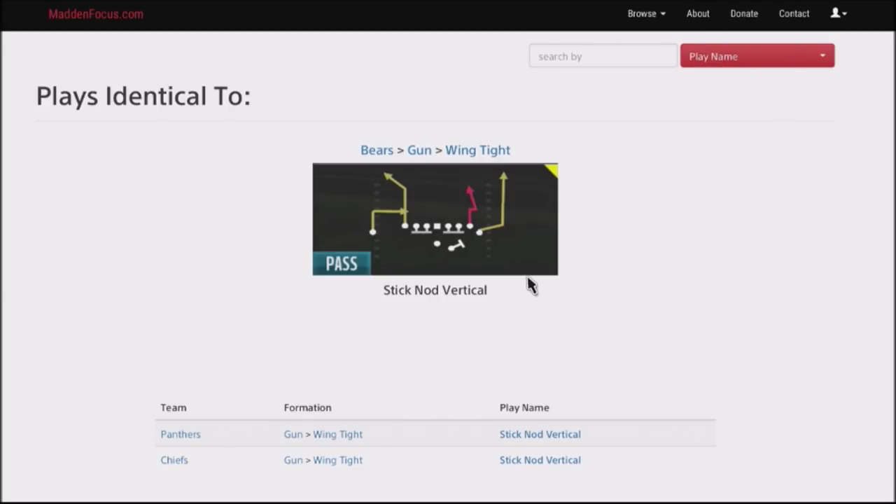We're going to be jumping back into the Bears playbook, and we're going to be using the wing-tight formation — the gun-wing-tight formation. This particular play is going to be one of our hot audibles. I like this because I can attack the flats, attack the outside, and I've got a nice little stick-and-go, an out-and-up route that I can hit my opponent right down the seam. You can also find this in the Panthers and the Chiefs.